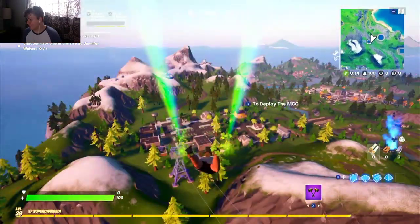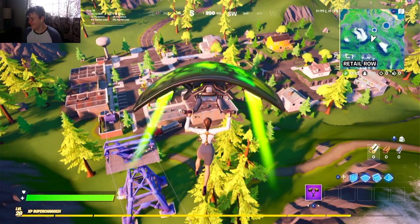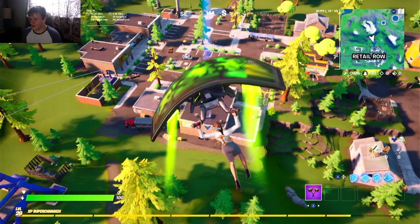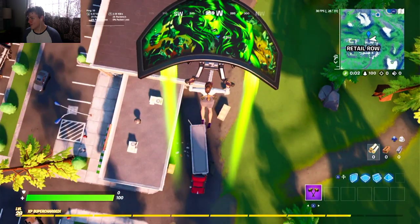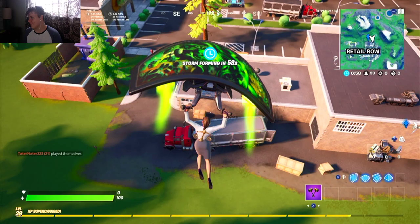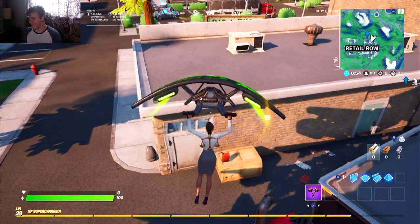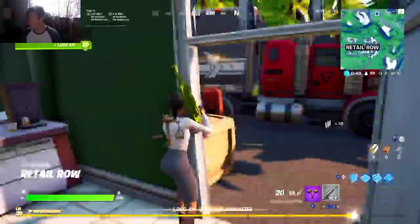Alright, so the office — I believe — is actually in this building. I think I've actually been in there before. There's a picture on the map here. Oh yeah, it's in here. Okay, thanks for that XP.